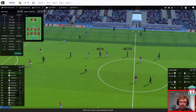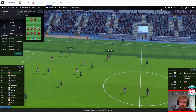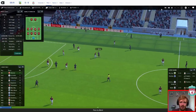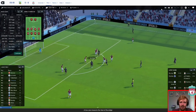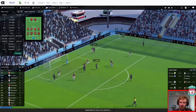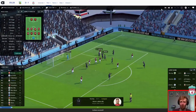Emre Can reads it perfectly. James Milner. Can. There's Mane — is he going to turn in? He has got the pace to do so. Nope. Milner. Lallana. Mane. Sturridge — straight at Heaton. And that's a goal — Lallana! There we go. Changed his role and he's got a goal.